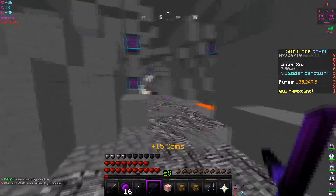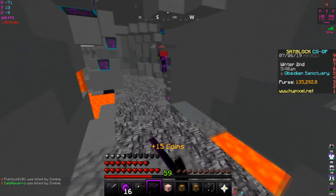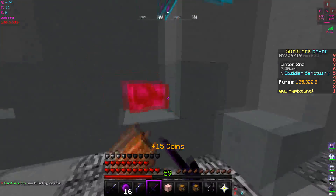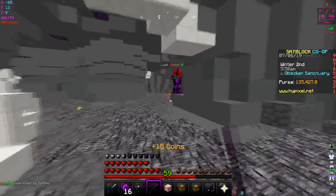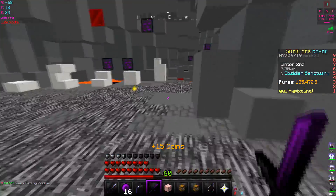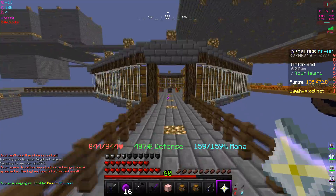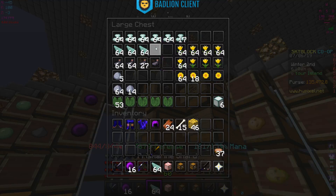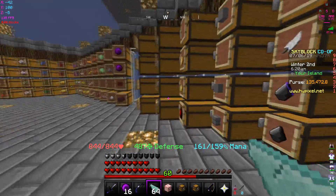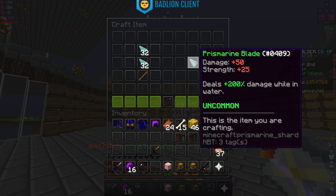I want to get to 60 levels quickly because I think I can make a prismarine blade. It does 200 bonus damage underwater, so I'm curious how good that'll be. All I need is a stack of prismarine shards and a stick. Done - got our prismarine blade: 50 damage, 25 strength, and deals 200 damage while in water.